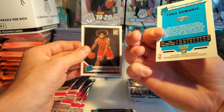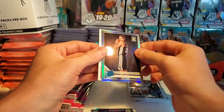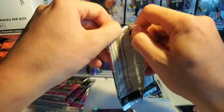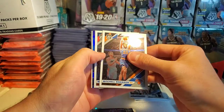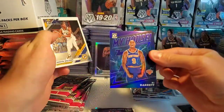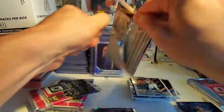I'm guessing this is an error card with Kendrick Nunn because it does not have his name on it — that's pretty cool. Not the rookie we really wanted, but we got Kobe White in the back. Definitely take that. Silver Luca Simancic error card — I'll take it.